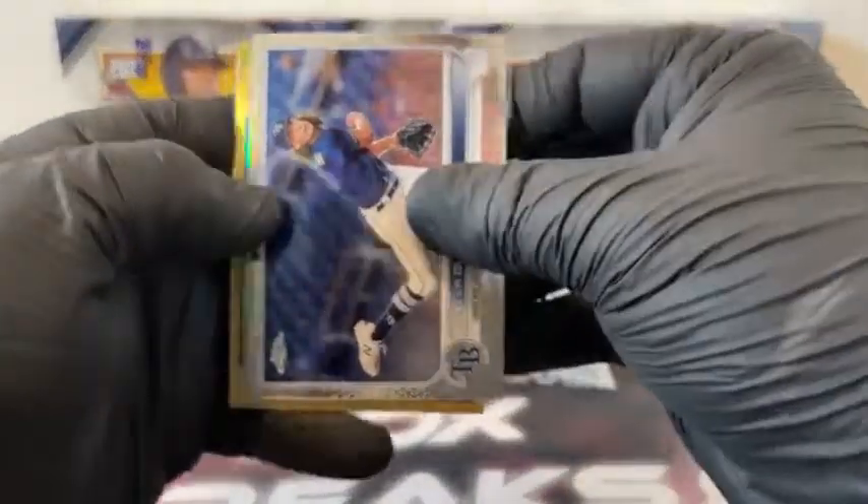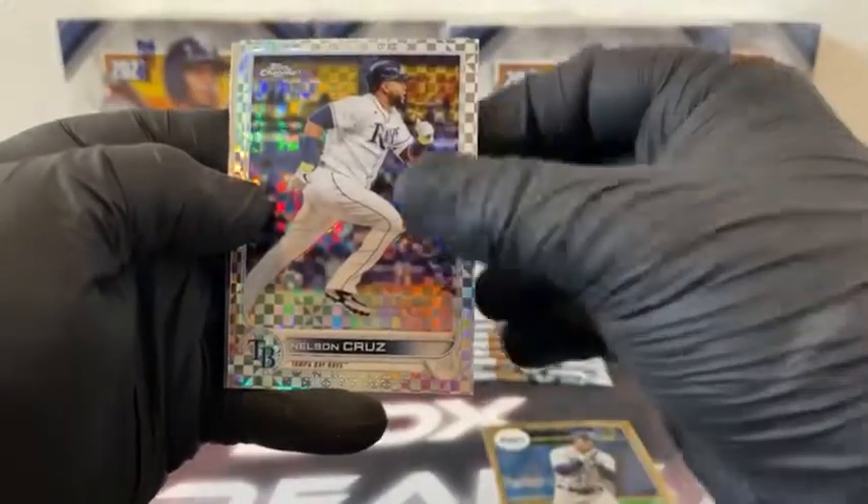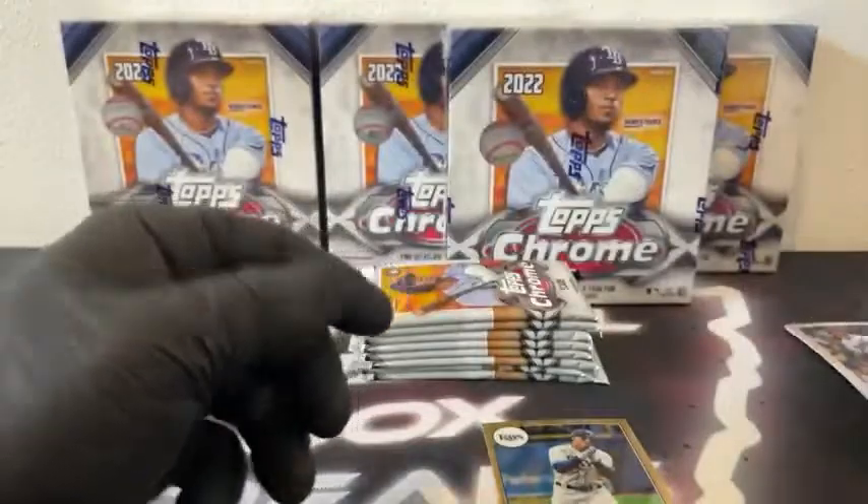Pack number two: we've got Tyler Glasnow. Our first Wander Franco — that's on the 35th anniversary. X-Fractor, Nelson Cruz. There's John Gray and Jake Cronenworth for the Slam Diego Padres. We'll sleeve and top load our first Wander Franco for Tampa Bay.